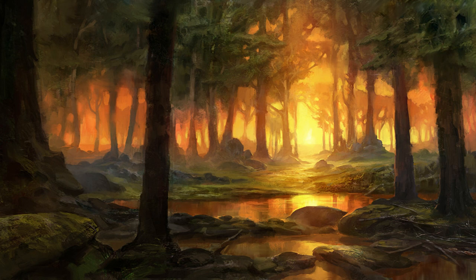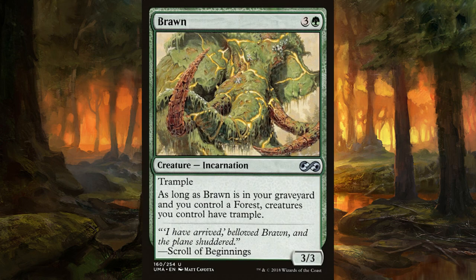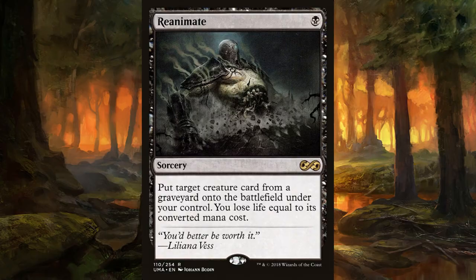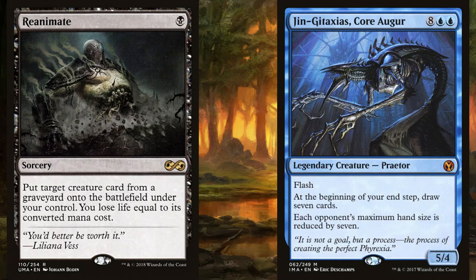Sometimes people do cute things like, 'Oh, I have Brawn in my opening hand,' or Anger, or even a Reanimate — so you discard a giant demon and next turn reanimate it. Have you ever reanimated a Jinkatasix turn two? Because I have, and it is the best.